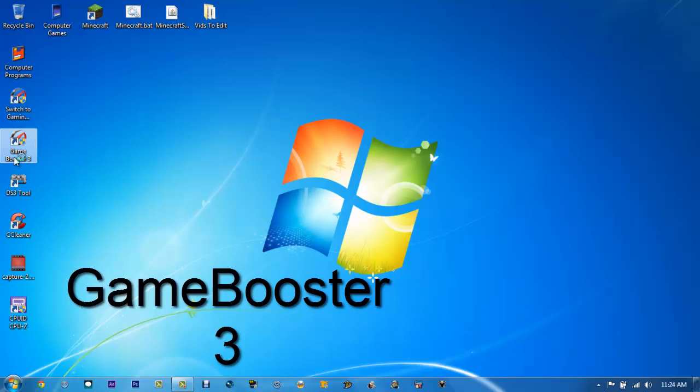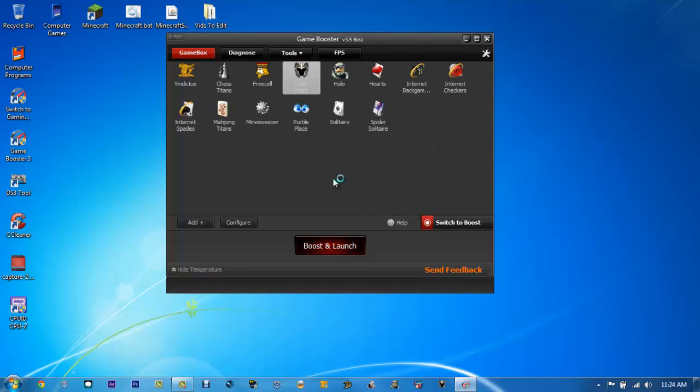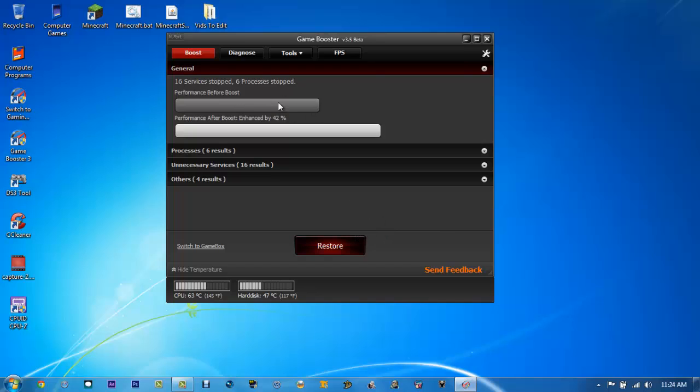The third thing is Game Booster. You can get Game Booster from IObit — it is really awesome for boosting games. Right here you have the Game Booster launch tab. You can pick a game, hit Boost and Launch, and it will launch that game and boost it specifically by closing tasks that don't need to be open on Windows 7. I switched to boost mode and performance was enhanced by 42% — 16 services stopped, 6 processes stopped. It is good and it will increase your frames per second. Game Booster is free and it's version 3.5 beta. It will also tell you your computer's temperature and hard disk space.